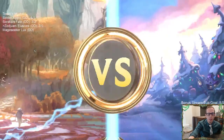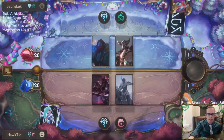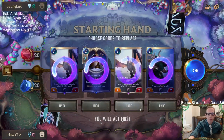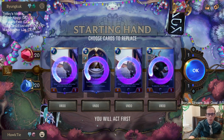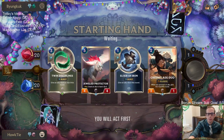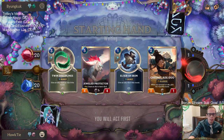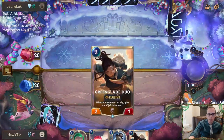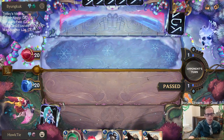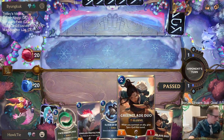This is going to be a deck with a lot more removal and sweepers, so we're going to need the buff part of our deck. Shared Spoils is part of the buff part of our deck, but I want Omen Hawk — no Omen Hawk. I like Elixir of Iron to protect Greenglade Duo. Jewel Protector is part of the buff part of our deck — good but a little slow. Definitely wanted Omen Hawk first, then draw Greenglade Duo and Zed after.